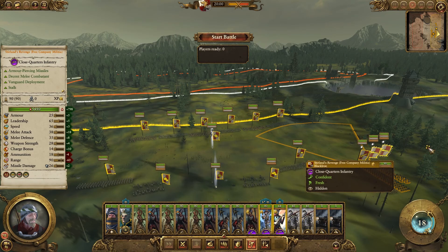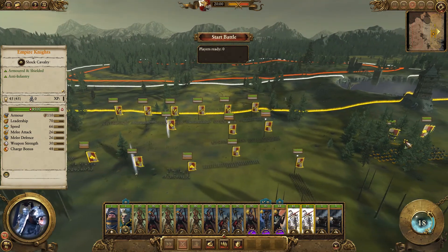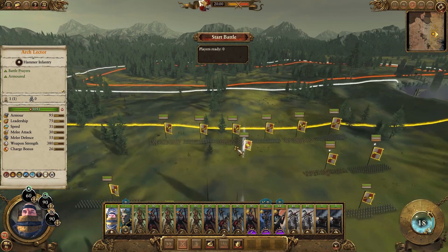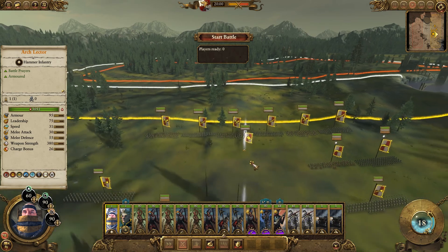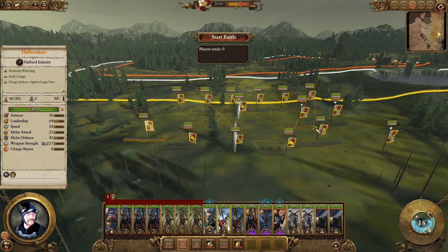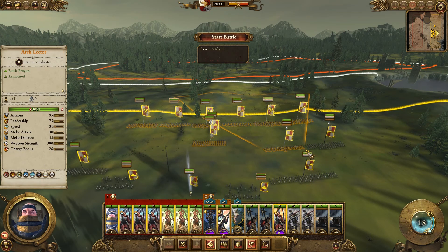We've got our two groups of handgunners over here. We'll keep them on the side, keep the Empire Knights a little bit in the forest. We'll go ahead and put our arch lector right up here in the front. You can see he does have 95 armor, which isn't a lot, but he does have quite a good number of buffs. Our damage is going to be done by ranged units.